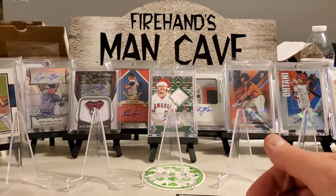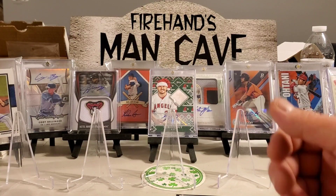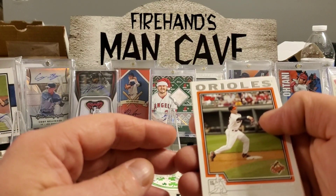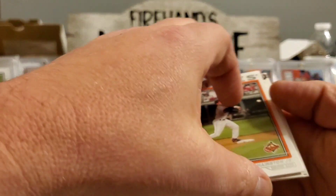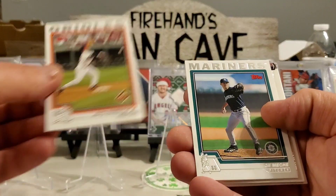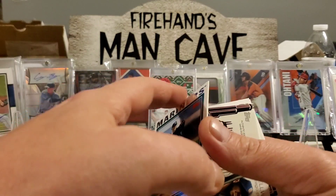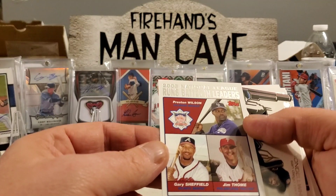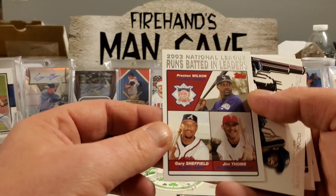Next up, 2004 Topps Series 1. We're looking for base and parallels of Yadier Molina and Greinke. Let's see what we can get — I haven't opened any 2004s before. First up we have Jerry Harrison Jr., Gil Meche, Jim Thome, Gary Sheffield, and Preston Wilson for RBI leaders.